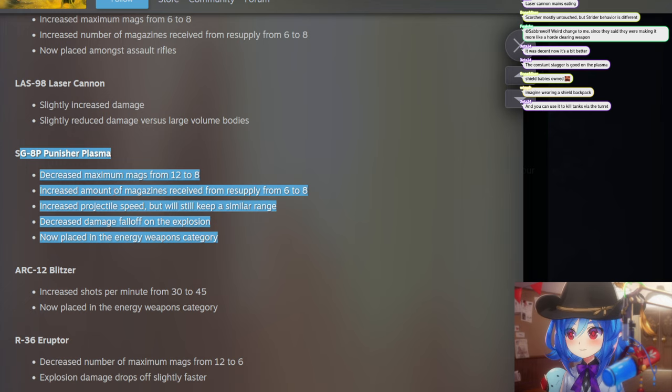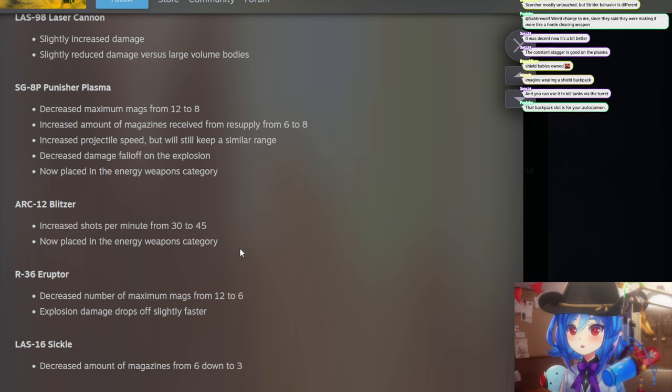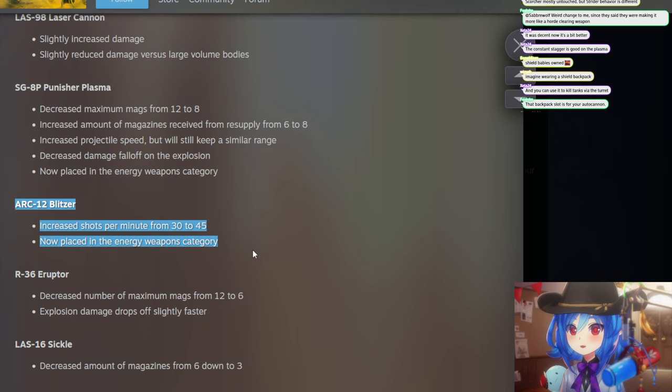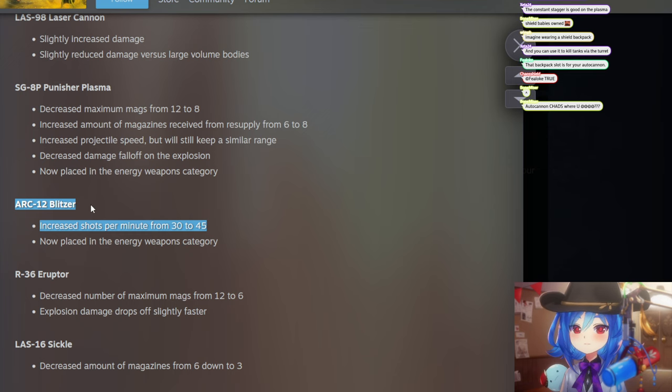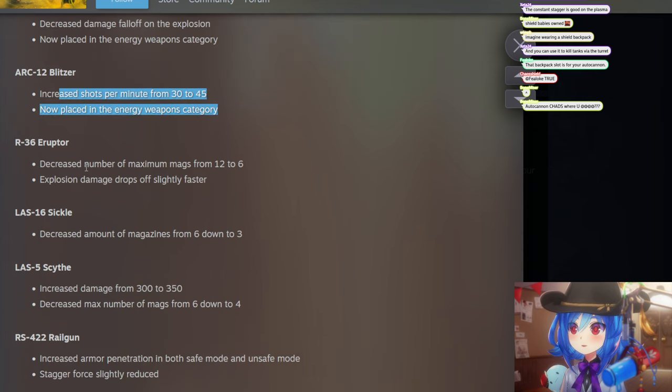The Arc-12 Blitzer — the lightning shotgun — increased shots per minute from 30 to 45. That's a 50 percent bonus fire rate, which is actually really good. The low fire rate was one of the main problems with the gun, so this might make it a lot more usable, even though arc weapons are generally inconsistent.